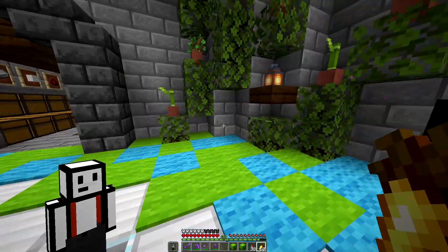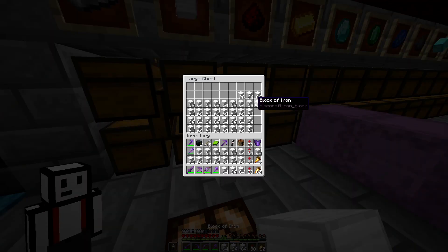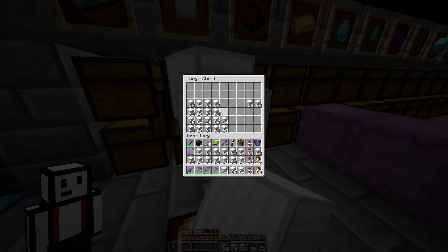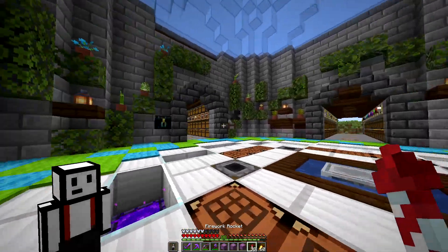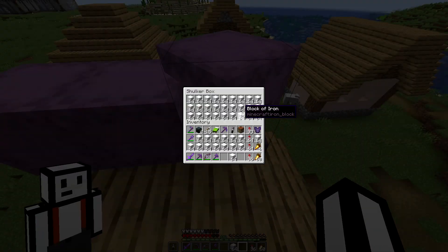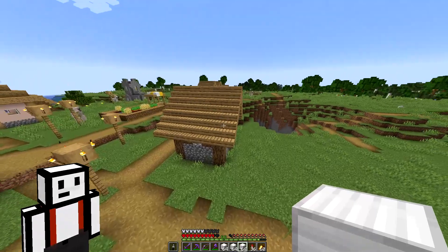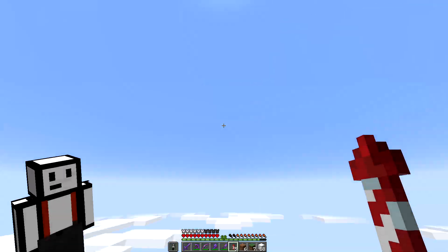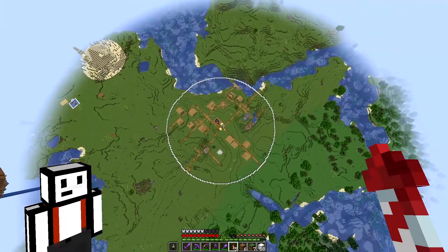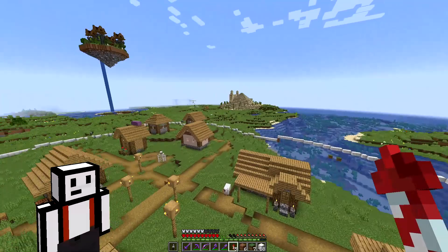Let's get working on this project. I'm gonna grab some of my shulker boxes — for once in my life I'm actually gonna use all of this iron. I want to know what I'm working with, so I'm gonna fill my inventory and go around this village and try to mark out the rough area with iron blocks. I'm done with my circle and damn, that looks sick and massive — I've never seen a circle this big in Minecraft in my life.